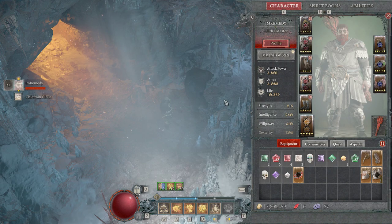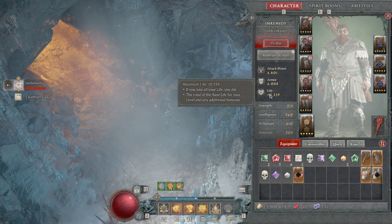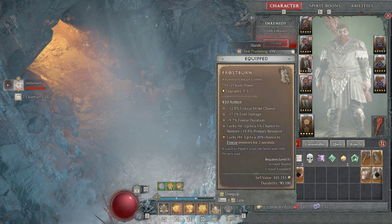It turns out it works really well. So the first thing we're going to look at is the helmet. I have 11.3% damage while shapeshifted, 31.5% overpower damage, of course that huge bump in life — that's why I have 10,000 HP — and then I get 10.5% total armor while in the Werebear form. Werebear form is now my true form and I get a plus two rank to all Werebear skills. So this Frostburn is obviously really good and I got a really good roll on it.